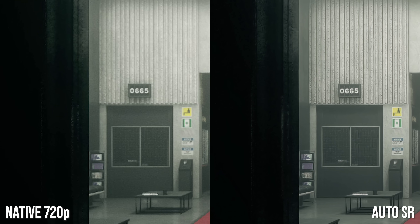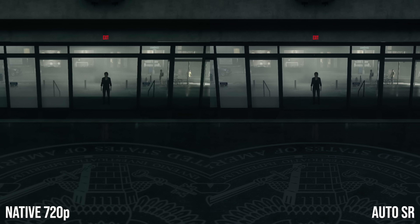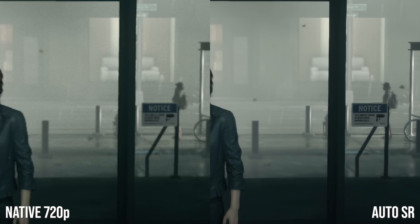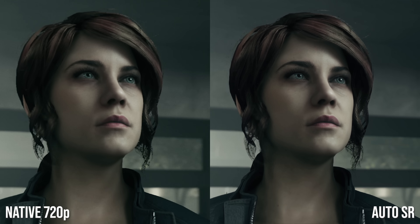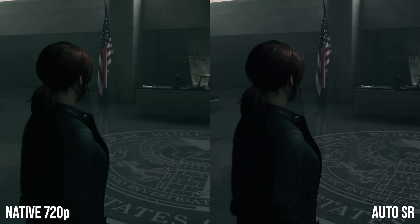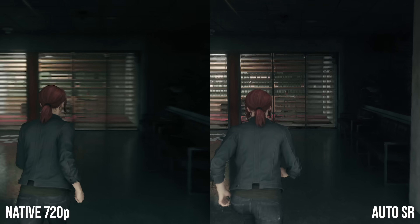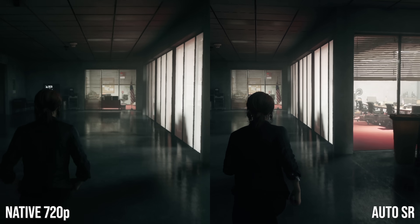Control highlights some of the weaknesses of AutoSR. The technology thrives on a smooth image with little noise, but Remedy's TAA is not particularly great. The flickering on the bus shelter in the opening scene is only improved a touch compared to native 720p. As we move to Jesse, you can see sub-pixel breakup on her hair — something a better anti-aliasing technique like DLSS could improve upon, but as AutoSR has no concept of history, it can only work with the single frame it's given. There's also heavy aliasing on the blinds as Jesse moves through the initial office environment that AutoSR can't really work with. The cleaner the input you give to AutoSR, the better the results you'll get out at the end.